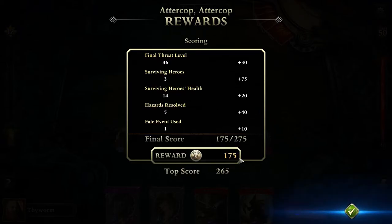So that's it — this is how we did. Not very well, as I'm sure you noticed. Here you can see how many points you would get for this mission. My final threat level was pretty high at 46, so I didn't get a lot of points for that. At least I had three surviving heroes — barely. Surviving heroes' health: the more health your heroes have at the end of the game, the more points you get. Hazards resolved — I think we resolved all of them, so that's 40 points. However, we didn't use a lot of fate events, which is the yellow bar, so that only gets us 10 points. Total reward: 157 Valor points, added to your total. As long as you complete the mission you're always getting Valor points — you can do this as often as you want and with as many heroes as you want.